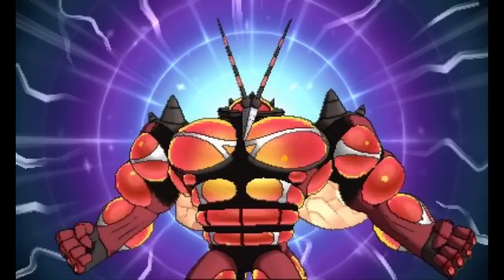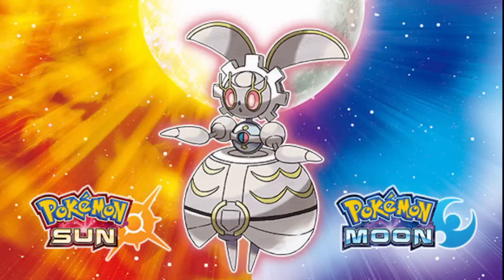At number 5 we have Magearna — I'm just going to call it Gear. Steel/Fairy — when I first saw it I was like its stats are so good: 80 HP, 95 Attack, 115 Defense and SpDef, 130 Special Attack — but then I saw 65 Speed and thought it wasn't going to be good. I was completely wrong. Steel/Fairy is in my opinion the best typing in the game after Steel/Ghost — it resists nine types, is immune to two, and is only weak to Ground and Fire.